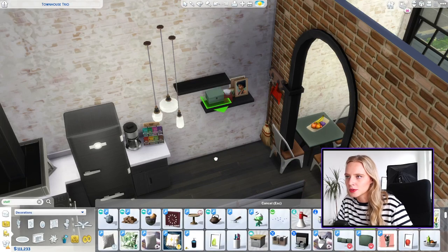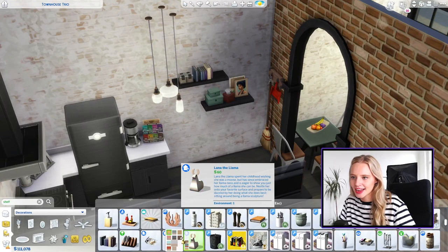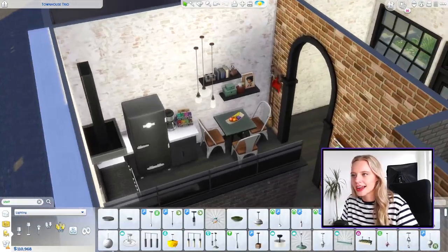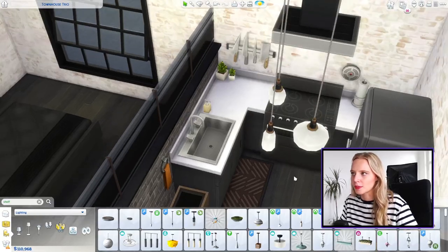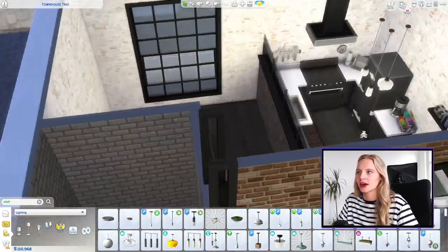I don't want this apartment to be over-cluttered, so maybe just some nice small trinkets — cooking jars on this side, some books, and one more decorative piece. This little guy is from the Dream Home Decorator pack — I use it quite a lot in builds for stylish clutter on random shelves. I've added one more light to prevent shadow and I think we're good in the kitchen. I've also added some decorations and a little carpet in the corner. Let's move on to the bedroom side.